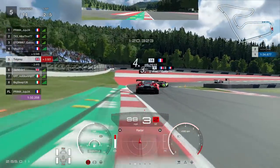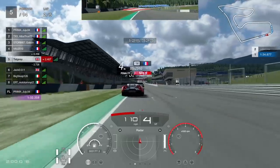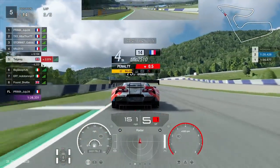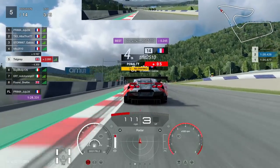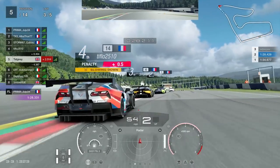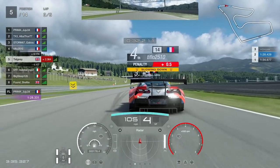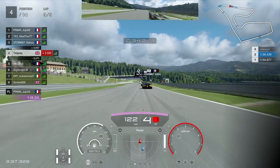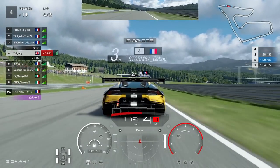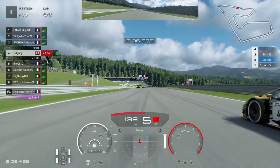Into the last corner — Tiflo is going to get a 0.5 second penalty having run a little wide out of the penultimate corner. I stay behind, I don't want to force an issue. Think about it: the penalty line is coming up, just get as close as you can. If you try to overtake before that line you'll cost yourself more time than it's worth. Penalty gets taken, we overtake, we lose literally zero time. We catch up to the Lamborghini of Gabau a few laps later.